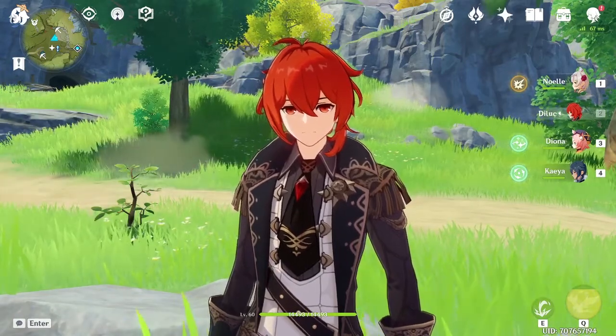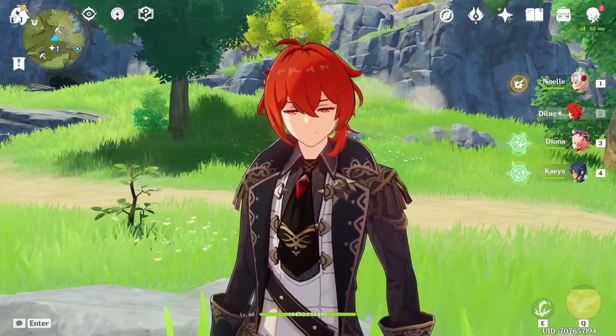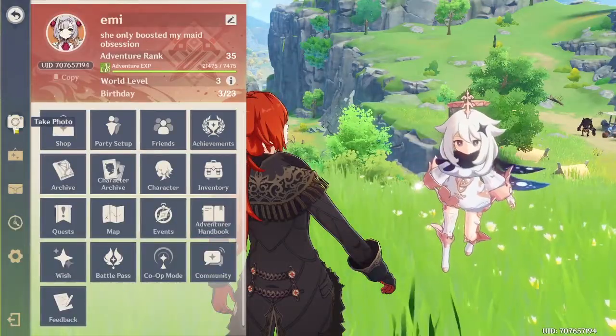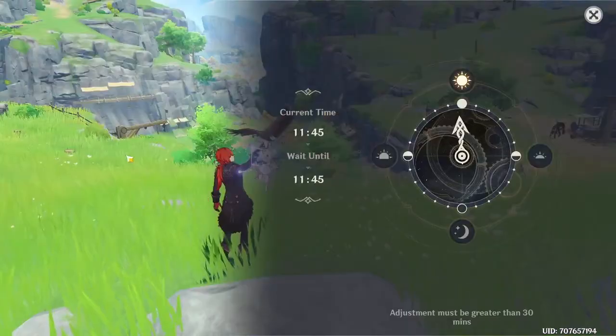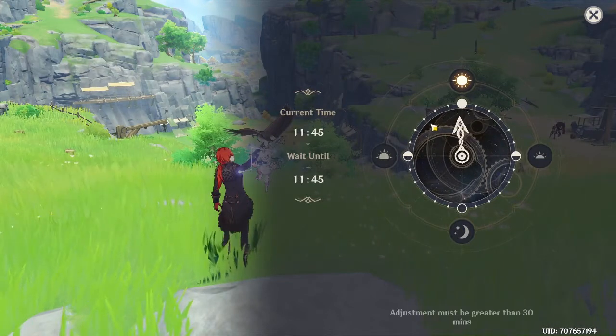So what you want to do is either press the escape button on your keyboard or press the pause icon in the top left corner. Then this page will come up. Under the mail icon, you'll want to press Time. Once you press this, a clock will come up and you can drag the handle around.